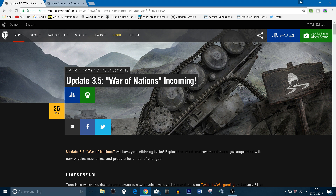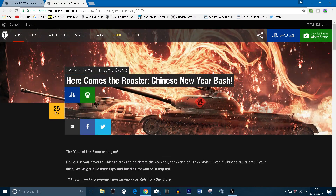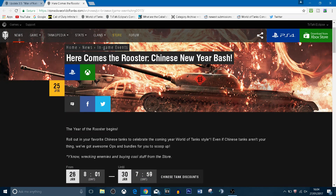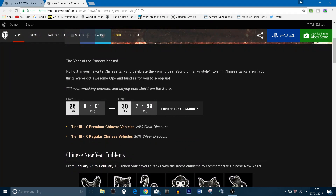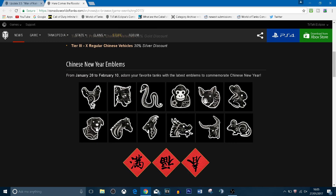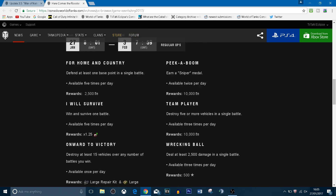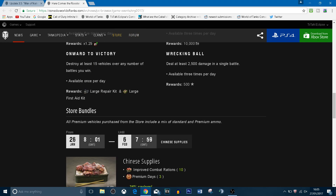Hopefully they've enabled something so teammates can't flip each other, because that's going to be slightly annoying even if it's by accident. They're also bringing in the Chinese New Year bash, which is basically a way of making money from selling premium tanks. Tiers 3 to 10 have a 20% gold discount and 30% off silver as well. There are also new emblems you can get on your tank — make sure you equip them. There are ops you've probably already seen if you've logged into the game.